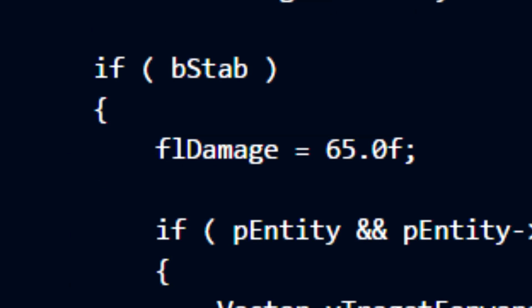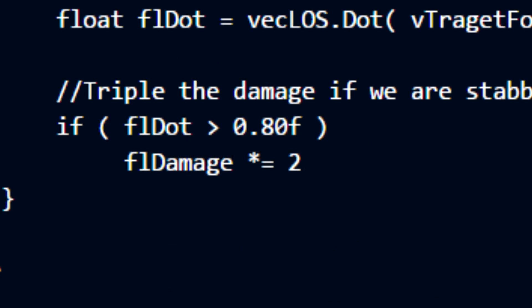Anyway, in CSGO, if you stab someone, this damage becomes 65, regardless if it's your first or second stab. If you backstab someone, this damage is multiplied by 2.769230769. For some reason, this seems to have changed to a different calculation of some type for the backstab — no idea why. For CS Source, it's just the right-click damage multiplied by 3.